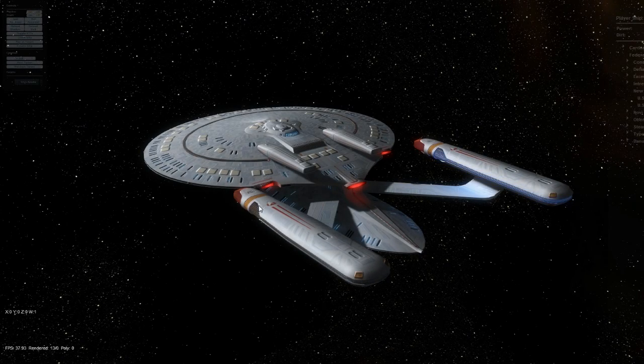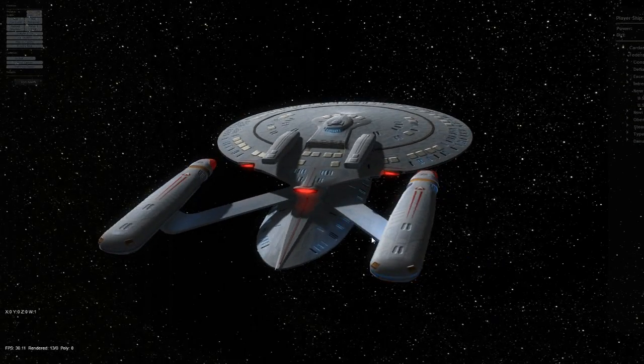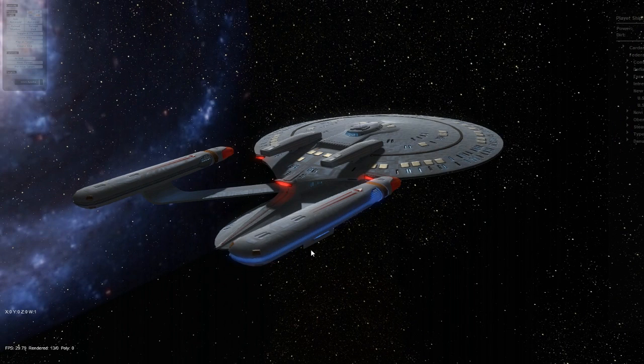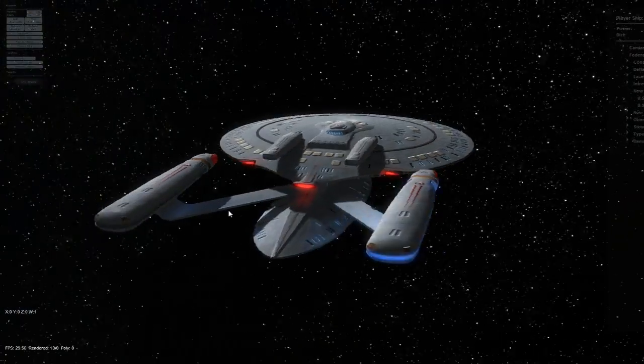One of the last things I want to run through is the ability we now have to independently change the brightness of different parts of the ship. As an example, we have two nacelles both flashing and flickering at different rates and at different brightnesses — different levels of power.